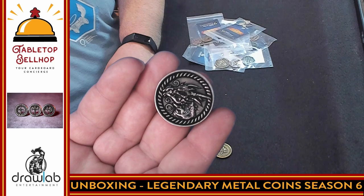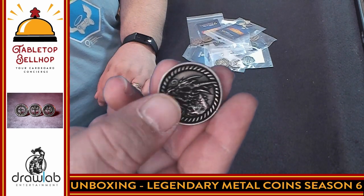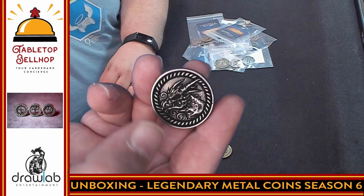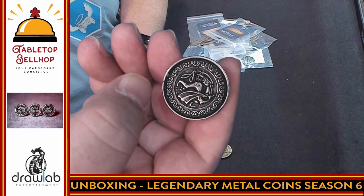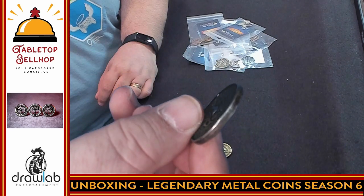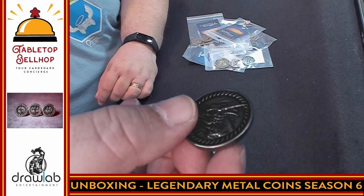Then we have the silver, which again has a dragon head on one side with some patterns. What I really like is that it's very tactile — so if someone has vision problems, it's going to be very easy to tell these apart just by touch. On the other side we have an abstract dragon with a pattern around the outside edge, kind of a Celtic pattern. The depth of these really impressed me — how much detail there is on them.